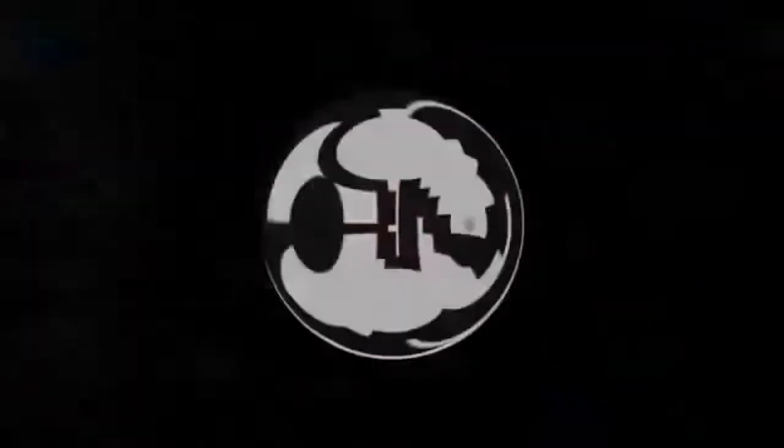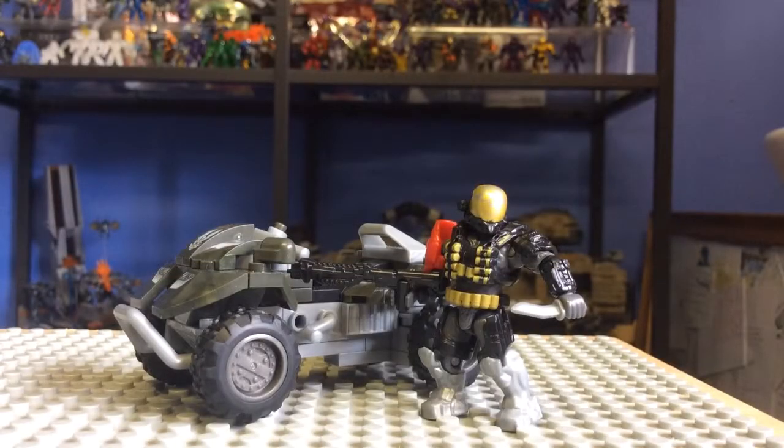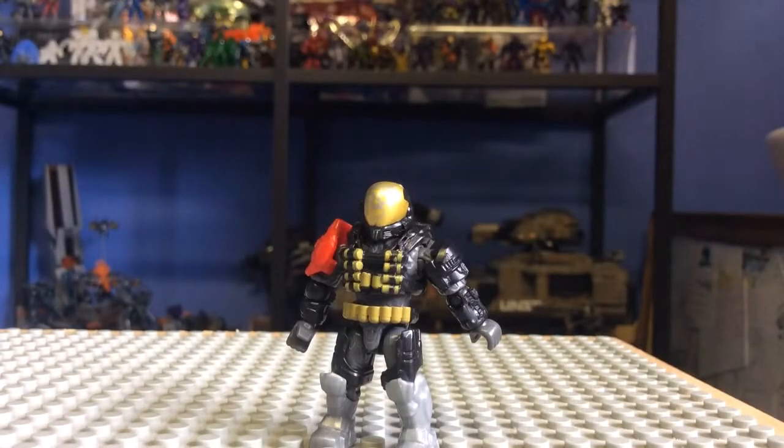Hello YouTube and welcome to another Halo Megablocks review by the SS Motion. Today I'll be reviewing the UNSC All Terrain Mongoose with a mini figure. This is 82 pieces, item number 97339, currently retails at about £10, and is part of the brand new New Articulation Fall 2014 line. We'll start with probably the most anticipated figure of this Fall 2014 line.